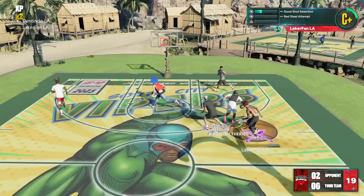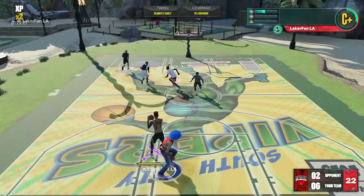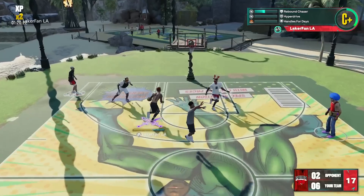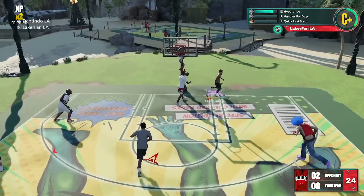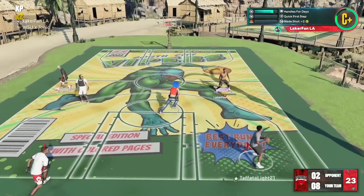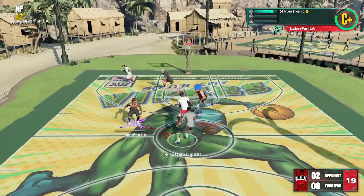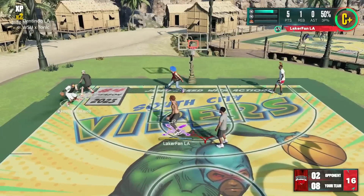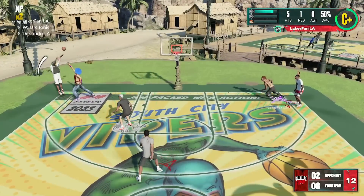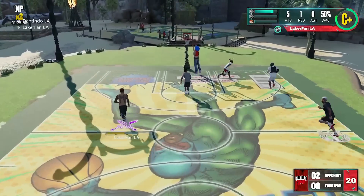I still have to learn a lot of my timings. What I've been working on is the standstill jump shots and the left-hand fade. Left-handed player — left-hand fade is kind of what I resort to. I don't really plan to three-hunt too hard. I want to still have my typical rim run style, and this will translate to Pro-Am as well. I plan to use this build as a point guard/shooting guard role in an alternative lineup.